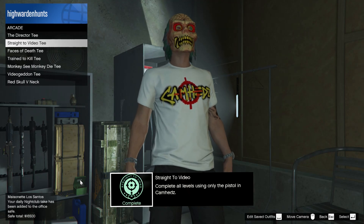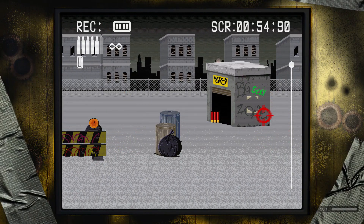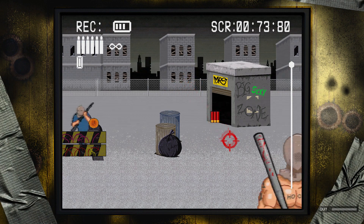The next challenge is Straight to Video, which will give you the Straight to Video T-shirt. You need to complete all levels using only pistols, so you don't want to shoot all the ammo of other weapons such as shotguns or rifles — and you should be able to get this challenge done easily.